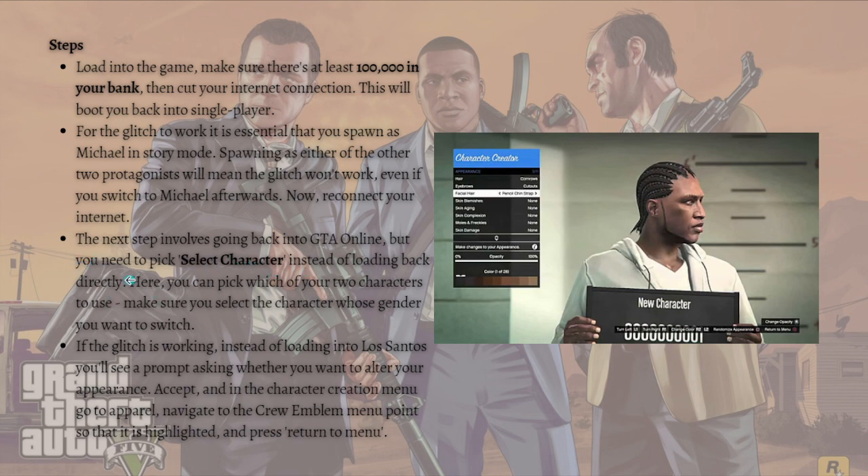Now reconnect your internet. The next step involves going back into GTA Online, but you need to pick 'Select Character' instead of loading back directly. Here you can pick which of your two characters to use — just make sure you select the character whose gender you want to switch.